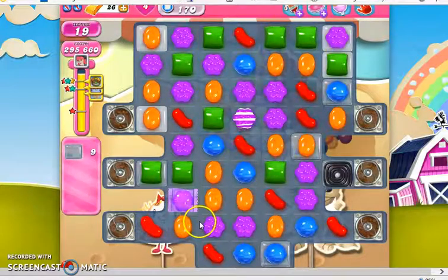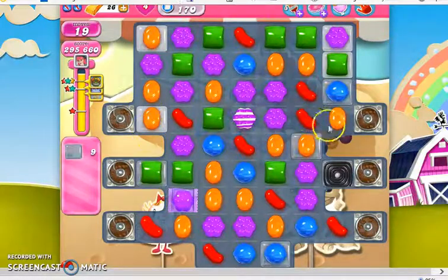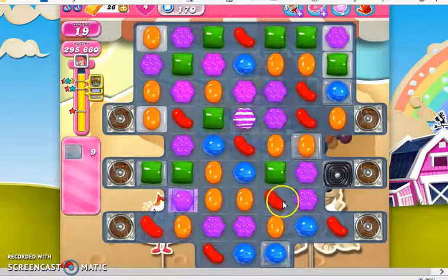So now I only have 9 jelly left. Some of them are along the top corners, which are also a little bit more difficult, but most of them are near the chocolate spawners. So I want to clear them out as quickly as possible, so they don't keep getting recovered.